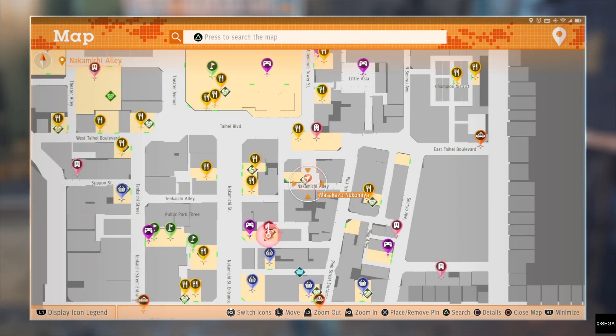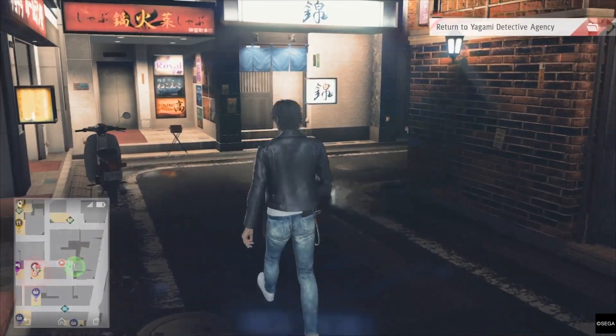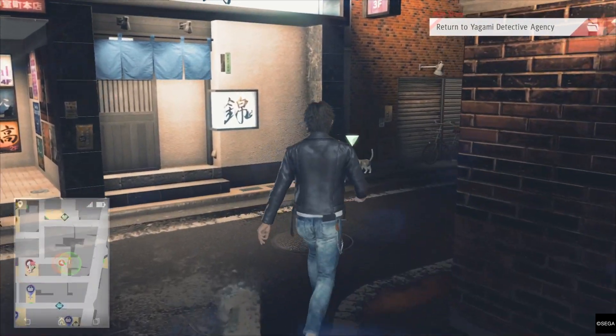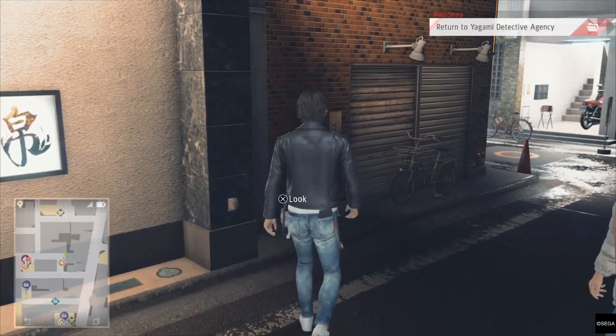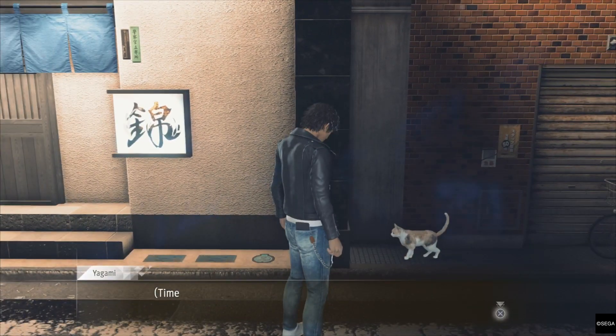Head to your map and go to this location here which is just around the corner, and you will see the cat there with a green arrow. All you have to do is go up to it, press X, and it will get you to take a picture of it to send to the guy.